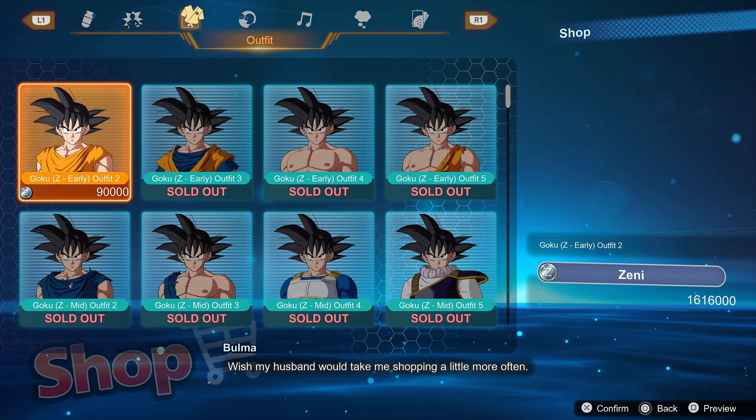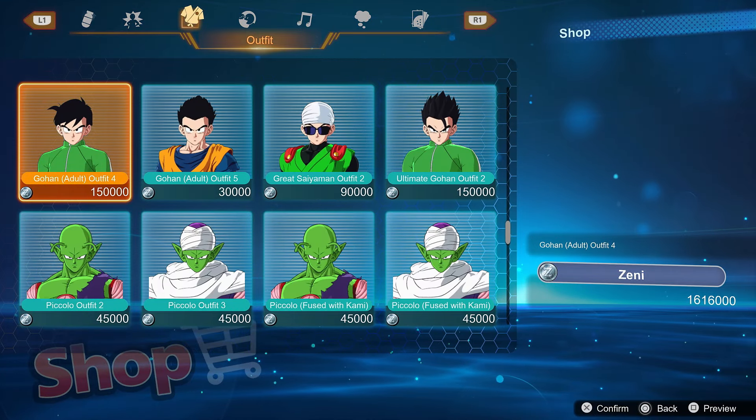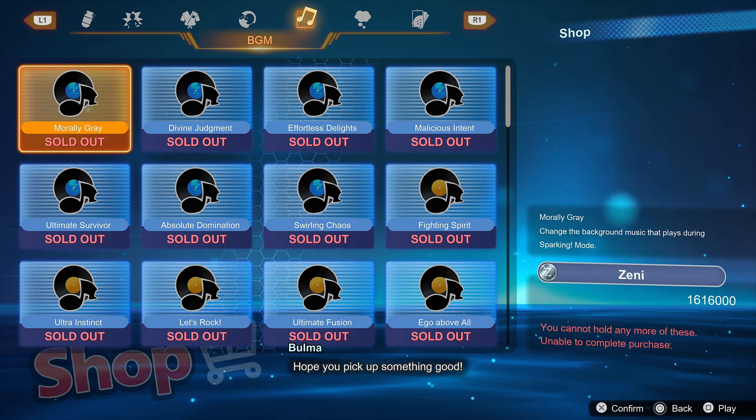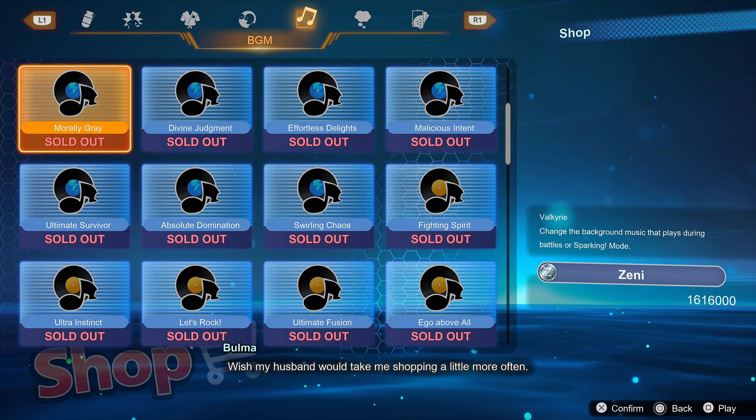I have every extra character added to the shop — they're all sold out because I purchased them all. I haven't bought every single costume yet but I have my fair share, some that I earned through story mode and some that I bought. I've also bought my fair share of the music. By the way, the soundtrack in this game is mad underrated — if you think it's mid, you need to go buy some extra background music; the soundtrack is so crazy.